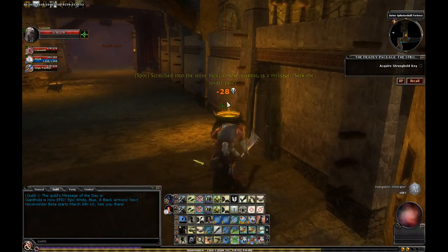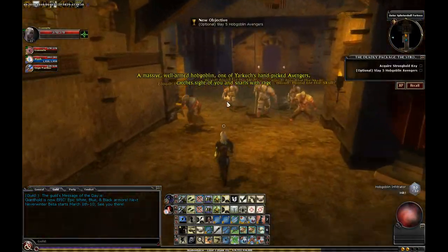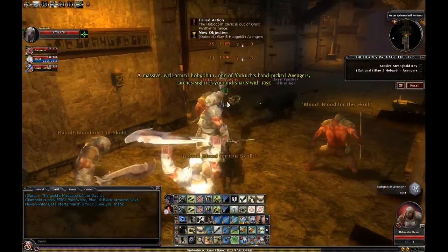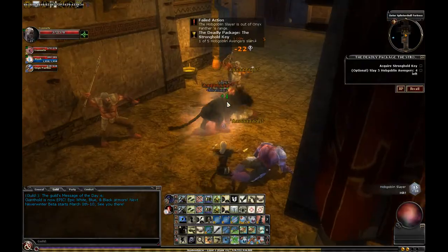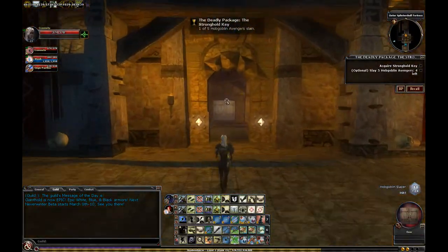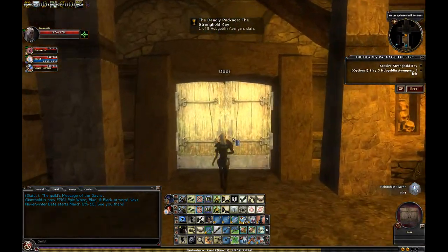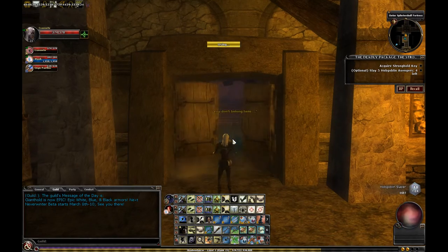Especially since we've been running this over and over. A little different change in this quest is you're going to be fighting Hobgoblins and Avengers. They're orange-named, they're a little tougher, they're gonna hit a little harder. There are still four traps in the same location, so check the previous Let's Play DDO if you're looking for those.